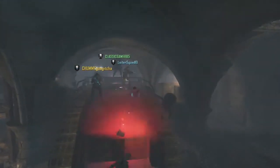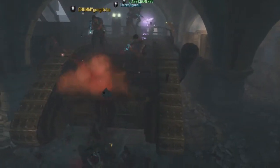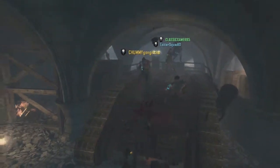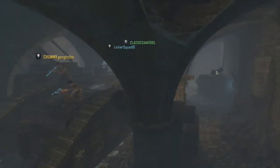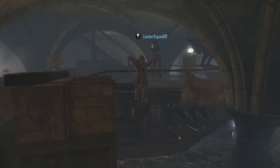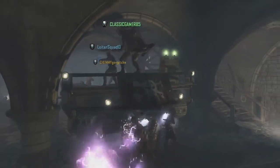Hey, what is up guys! Today I have a really awesome strategy for high rounds. What you do is get two people at the back of the tank right here, preferably with upgraded stabs. By the way, this is round 28. Get one person at the side — that's me, also with upgraded stabs.